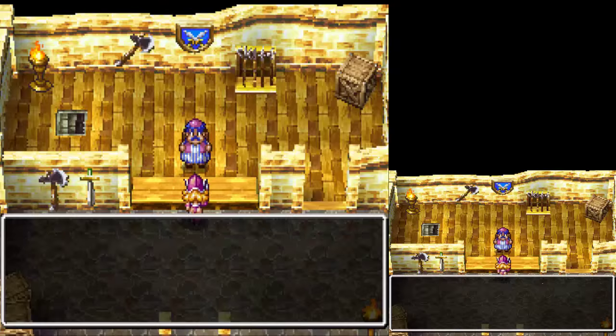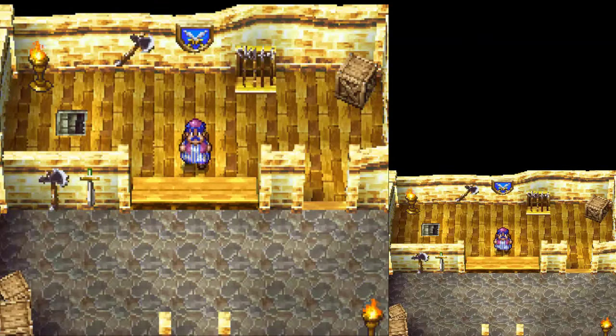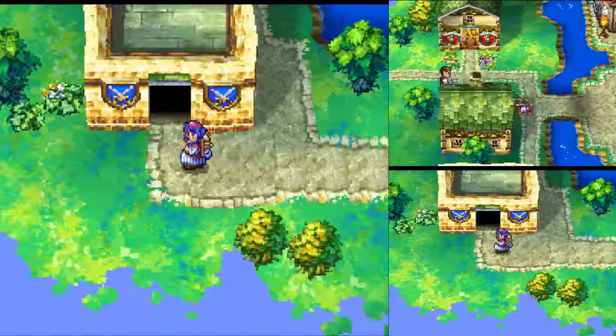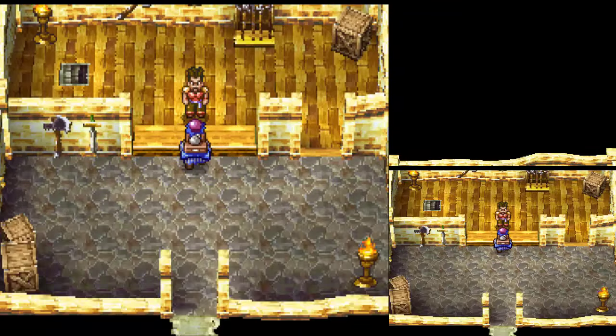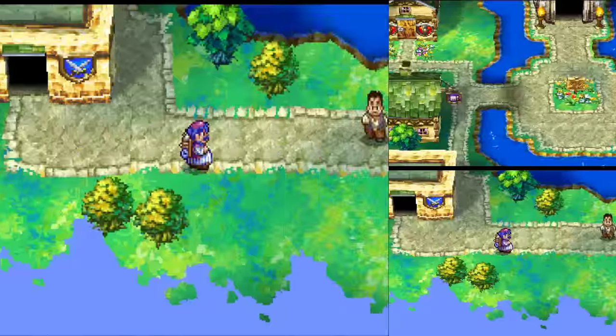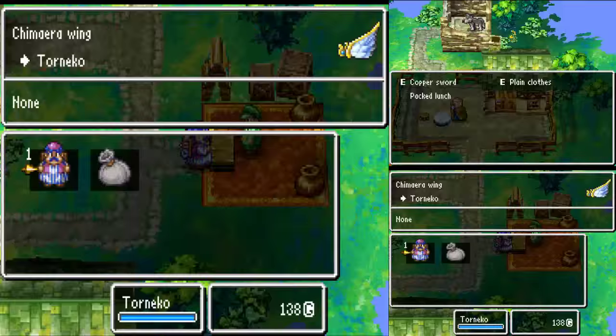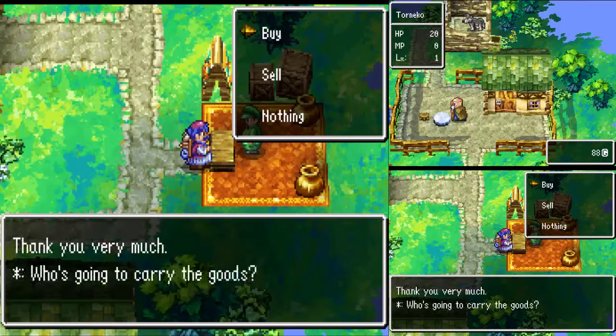If you get lucky, a customer may sell you a coterie sword, but even if this doesn't occur, you only need to work two days. On the morning of the 3rd, buy two chimera wings from the item shop and as many herbs as you can while still having 100 gold left. Head to work, but talk to your boss across the counter and buy a copper sword. Don't forget to equip this.